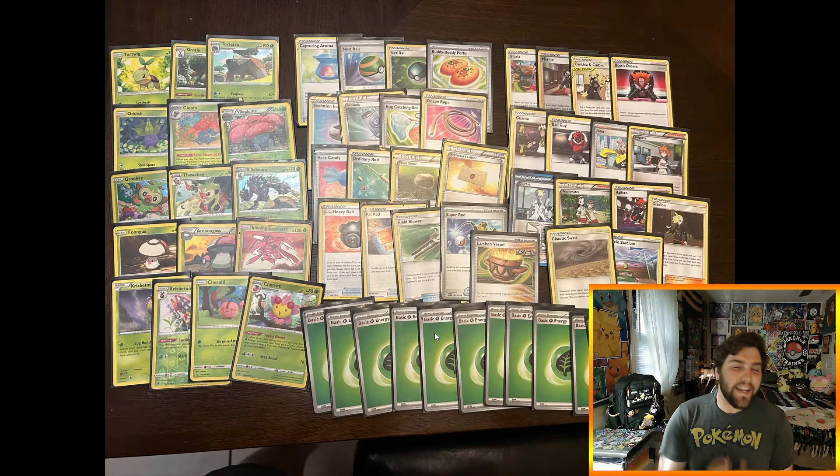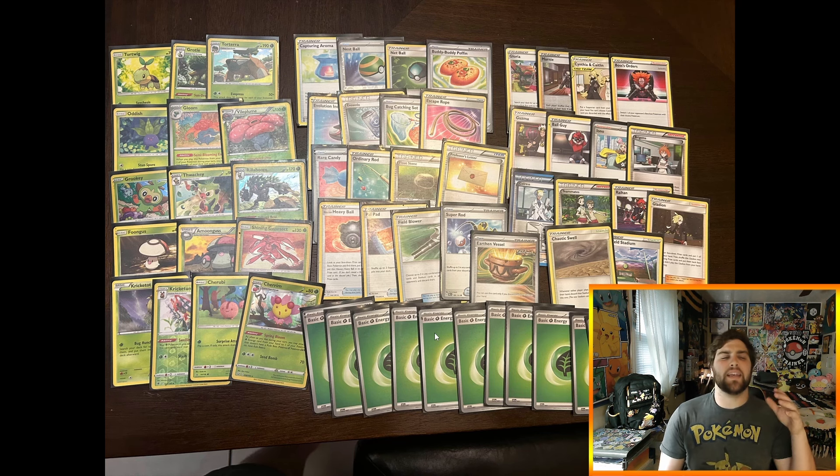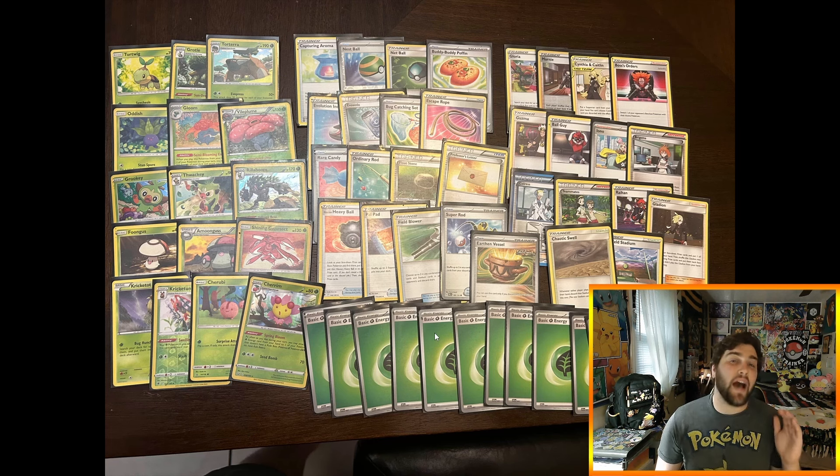I ended up playing Grass in my first Gym Leader Challenge tournament and it was really tons of fun. Being able to get Torterra into play and having that Evo Press get to numbers like 200 and 250 damage felt really incredible. Evo Press costs two energies and does 50 damage for each of your evolution Pokemon in play. I'm also trying to establish item lock with Vileplume and set up Rillaboom for that Voltage Beat ability.